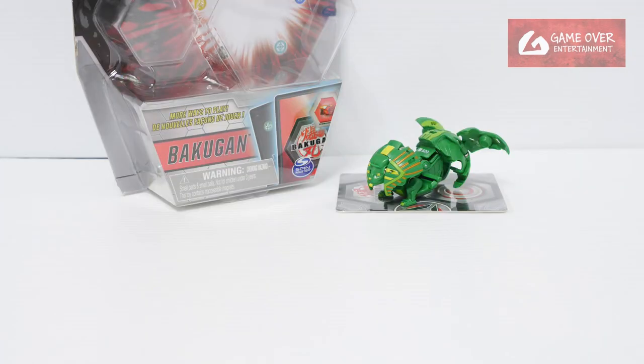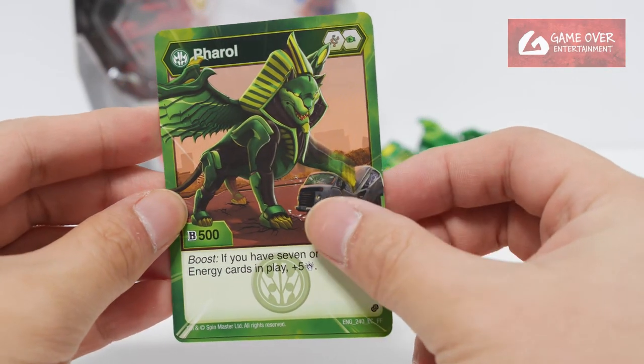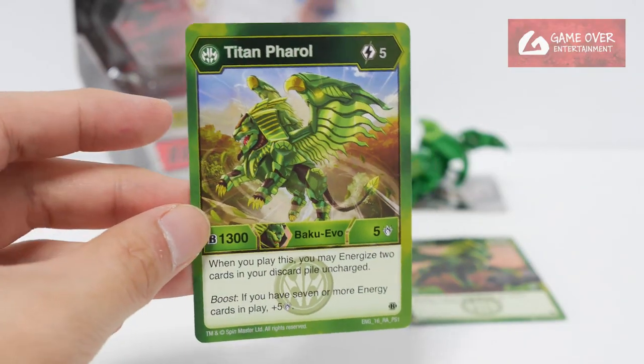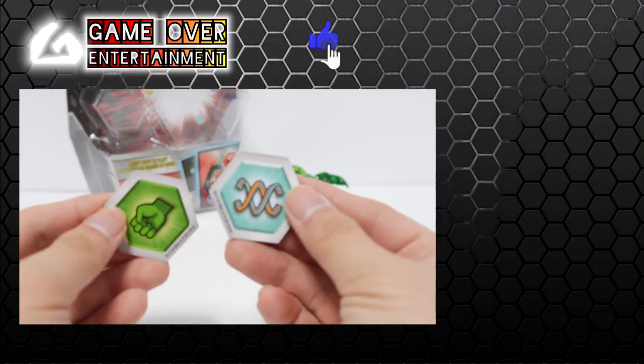So this has been the unboxing of the Ventus Farrow set. What did we get with this pack? We have the Ventus Farrow character card, the Titan Farrow Evolutions card, as well as the 2 Bakugans.